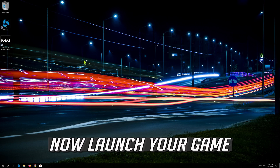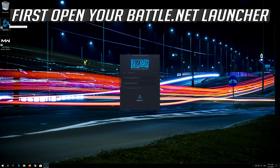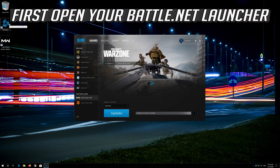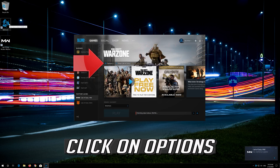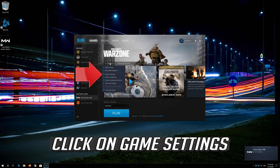Now launch your game. If that didn't work, first open your Battle Net Launcher. Click on Options.